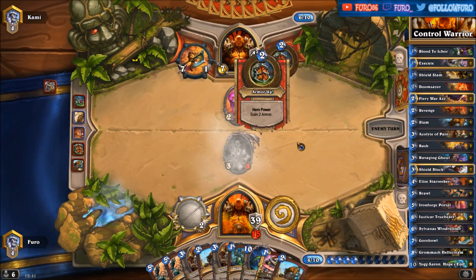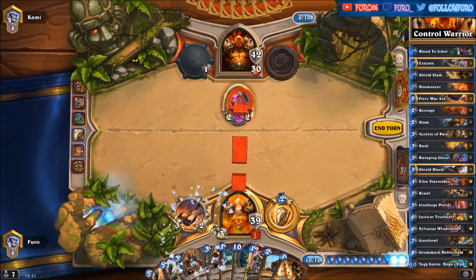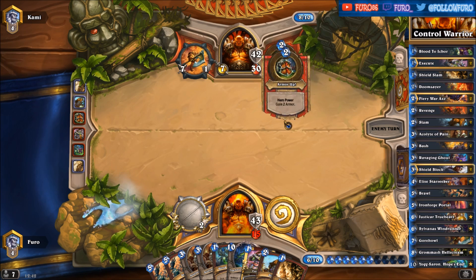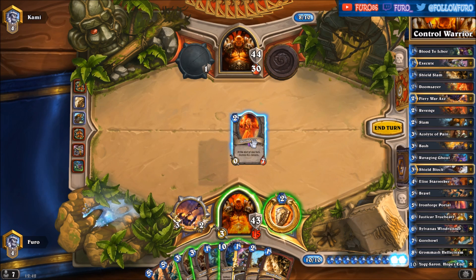Execute. Not attacking with the weapon — interesting. Shield Slam. Let's use the Slam, killing the slime and getting more armor. A Doomsayer — we need to play a card; we're at 6, 8, 10 cards. We don't want to play the Acolyte of Pain, also don't want to drop the Yogg-Saron. The Doomsayer is by far the best choice.